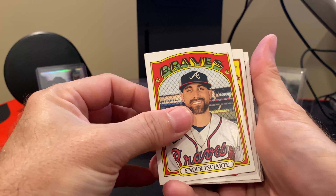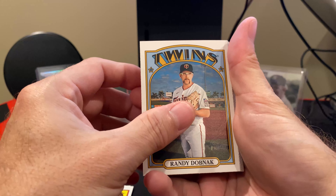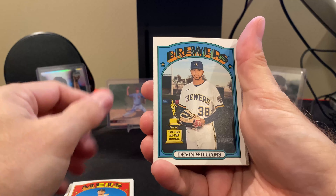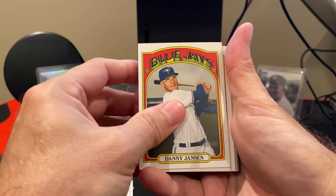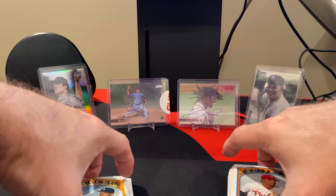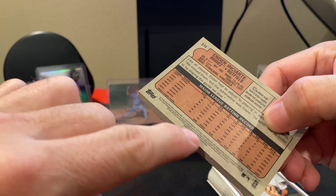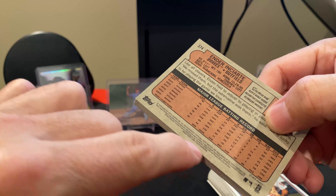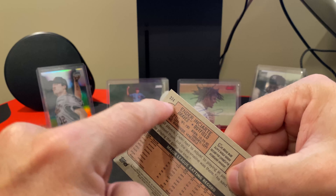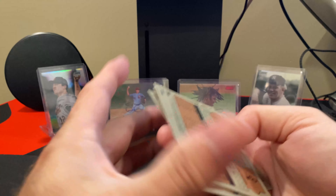We start off with Ender Inciarte — unfortunately the Braves let him go. Garrett Cole, Randy Dobnek, Joe Wendell, J.D. Davis, Devin Williams, Danny Jansen, and we'll end at Cody Bellinger. One thing I like about Heritage is rather than having to go and look for the itty-bitty small print, they actually tell you short prints by the number up top. So it's a very quick go-through to see if we got anything short — which we didn't.